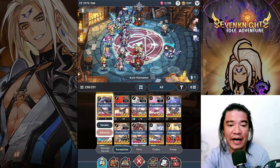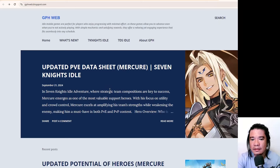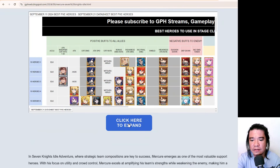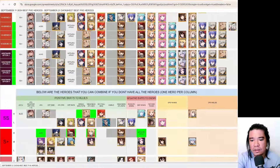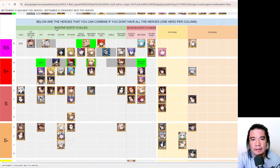Let's go to our data sheet. Let's navigate to our website — we have here the updated PVE data sheet, Mercury version, for Seven Nights Idol. Let's check this out. We'll click to expand and let it load. So in this data sheet I've included the heroes Mercury and also our collab units.